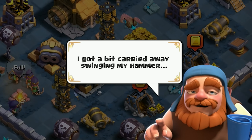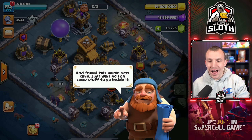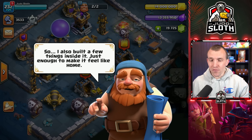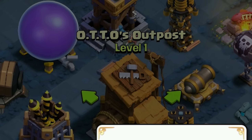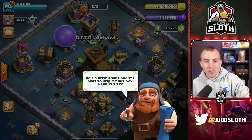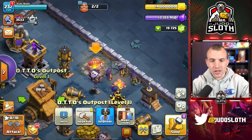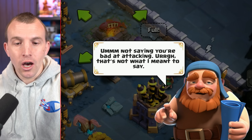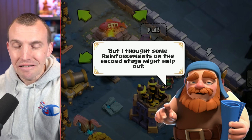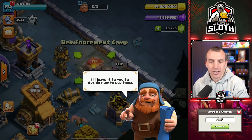I got a bit carried away swinging my hammer. Do you think we could max this? We're going to give it a good try. I found a whole new cave, so I built a few things inside it. It's level one as well, the outpost. He's a little robot buddy I built to help me out — there is Otto. It wants us to click the reinforcement camp as well. I thought it might be tricky to attack others who have two stages. There is the reinforcement camp for the second stage. I will leave it to you to figure out the rest.